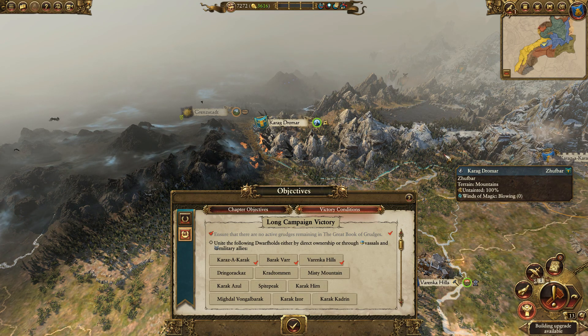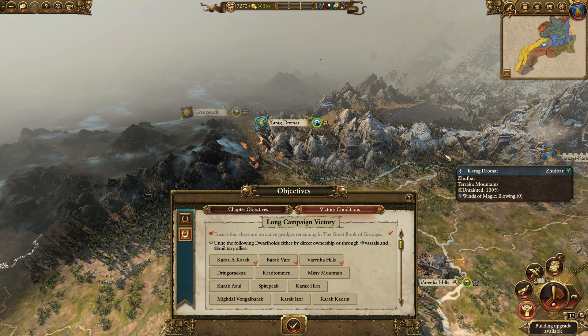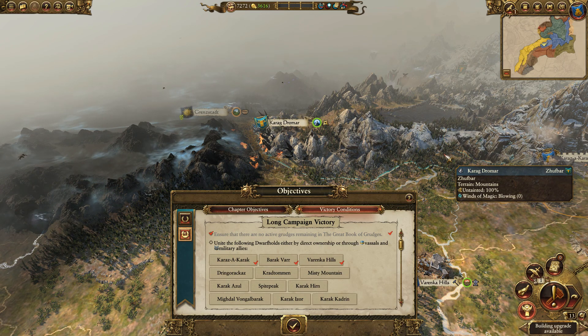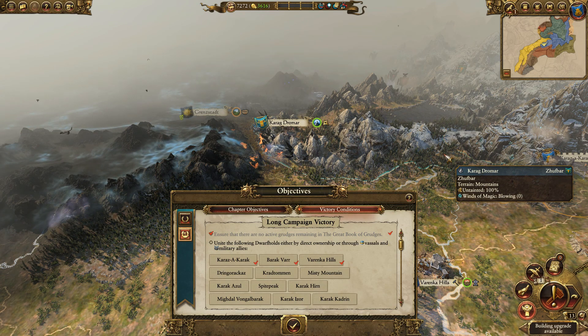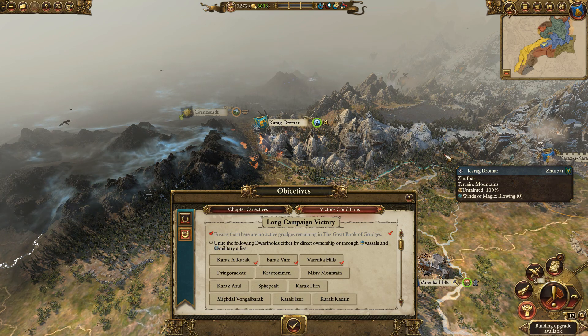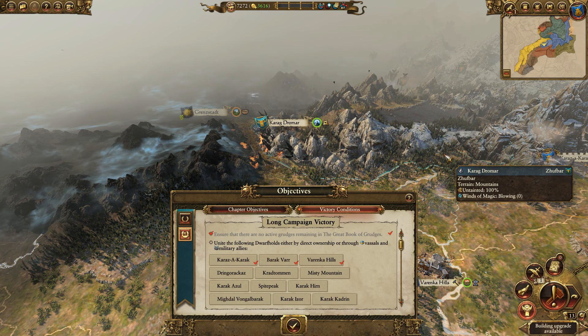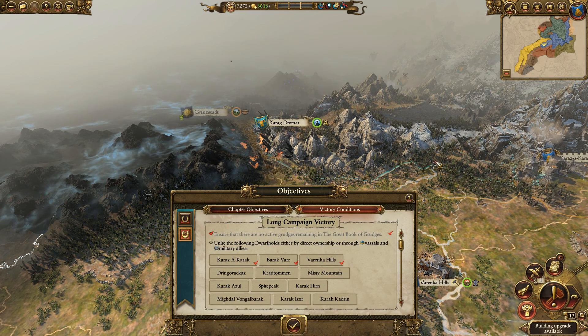I absolutely loved the traits in Mortal Empires. They did such a good job of it — every single legendary lord in the game has a unique trait that you get if you defeat them in battle, and I'd really like to see something like that continue, because it really does make the campaign interesting throughout the entire campaign. It keeps you motivated and interested in what you're going to get next, and adds another element, somewhat to strategy, but it's just really fun.